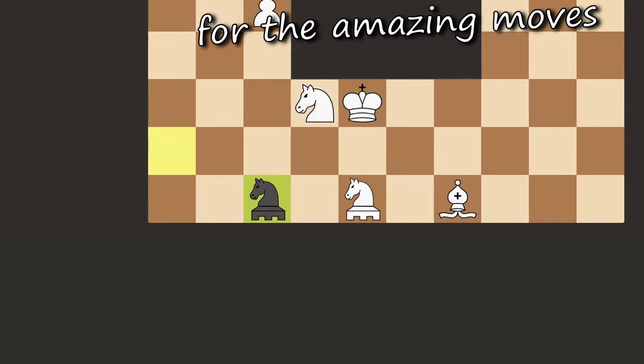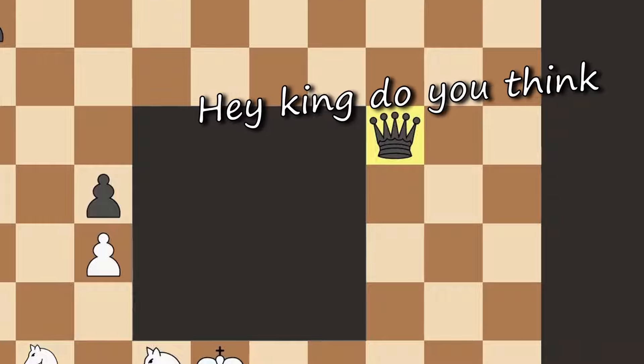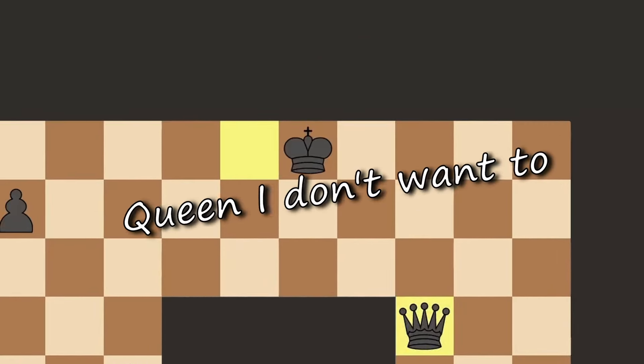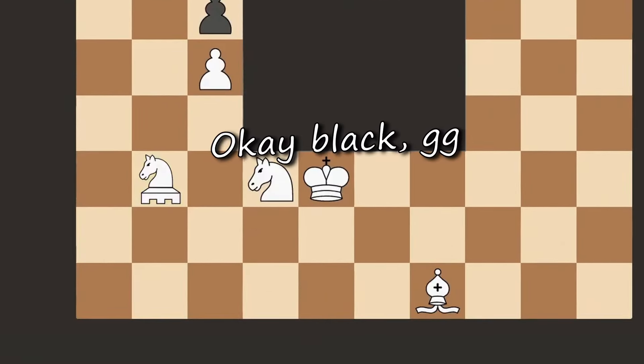You deserve a medal for the amazing moves that I played. You can die now. Hey king, do you think we can really win this now? I think we have to surrender. Queen, I don't want to but I have to say — what you're saying is true. White, I resign. Okay boy, GG.